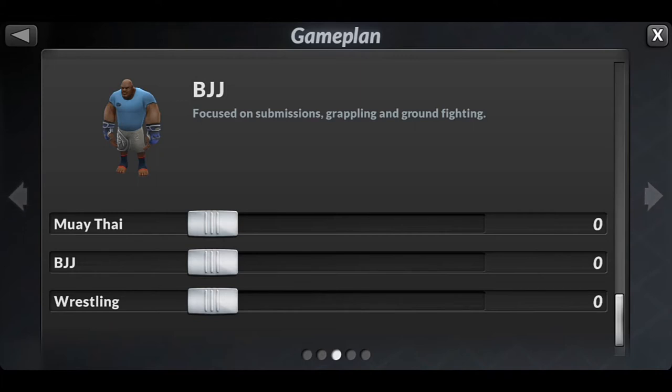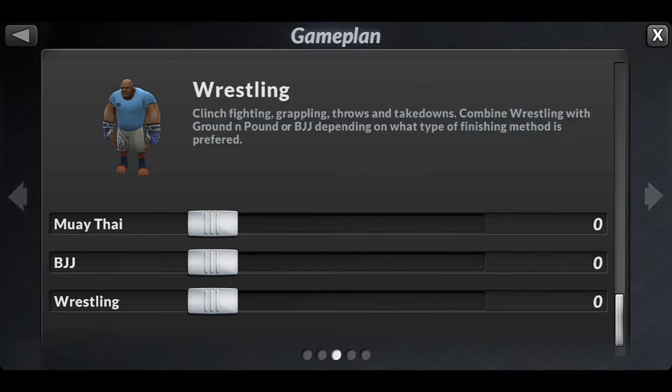The third one is wrestling — clinching, fighting, grappling, throws, and takedowns. Combine wrestling with ground and pound or BJJ depending on what type of finish method is preferred.